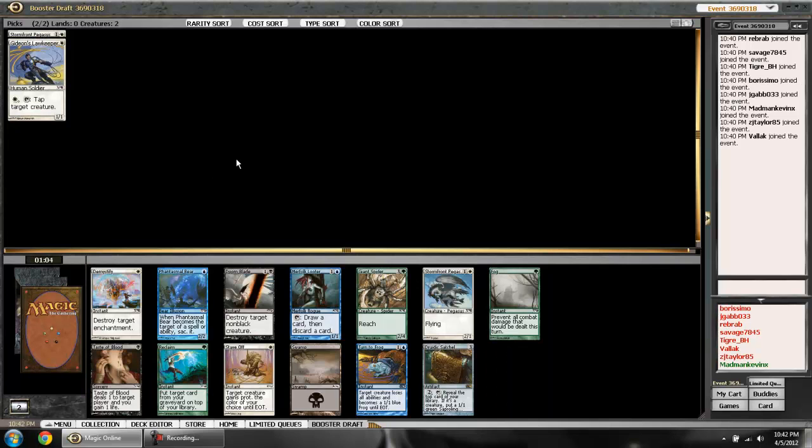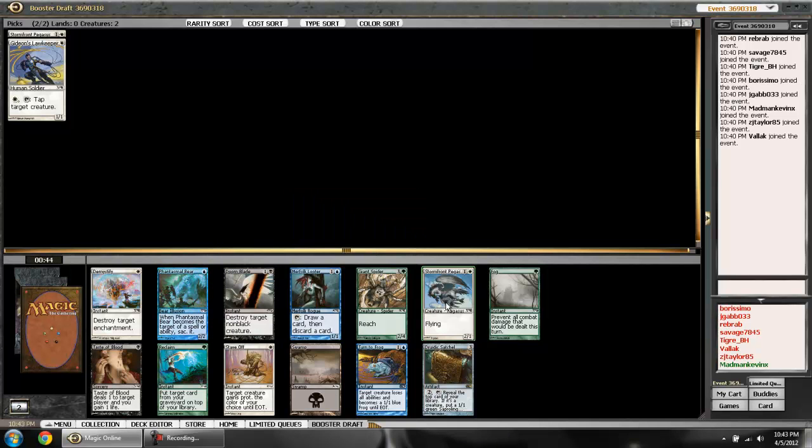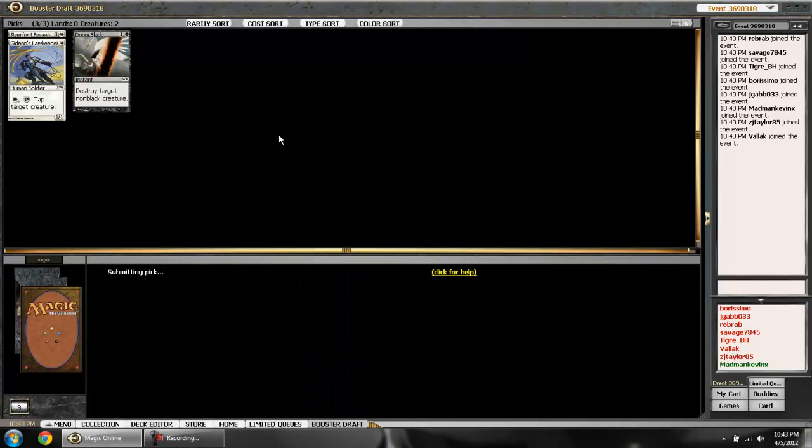It looks like black might be open — a Doom Blade coming in pick three is pretty sweet. Someone is going to have a good blue deck though, because there's another Looter here, and whoever got the first one is probably going to get this one too. I do like this Pegasus but it's very unlikely to wheel back to me, so I'm guessing what comes back will be pretty crappy. I'll grab the good removal.